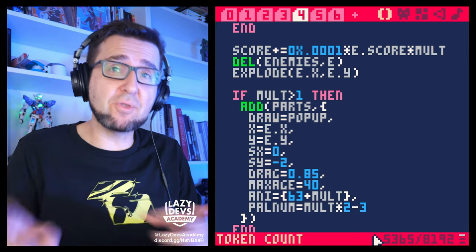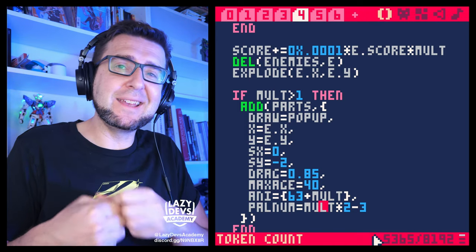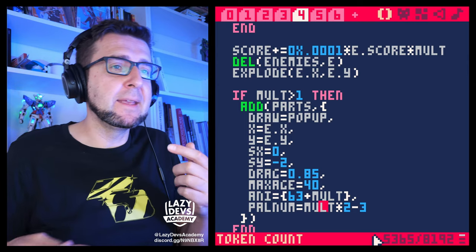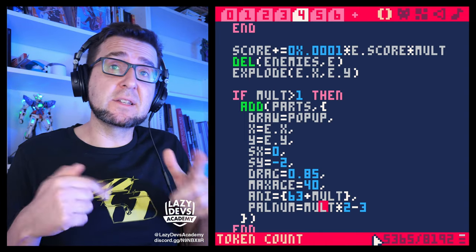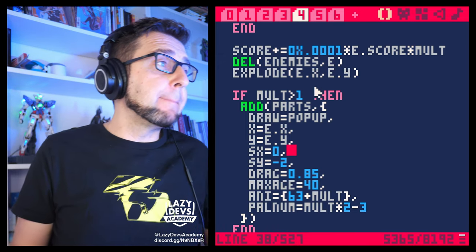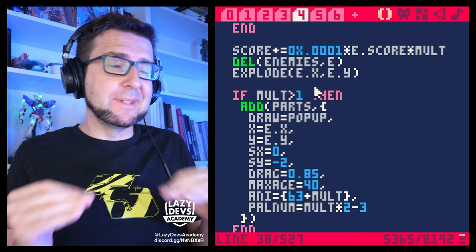We can already see a problem: when we bomb the big enemies, sometimes they don't explode and you don't feel like you did anything. We need good feedback if a big enemy is already damaged — maybe tied to whether a bomb will actually kill it. I wanted to make some enemies burn, so let's start with a simple implementation and then go over the top.